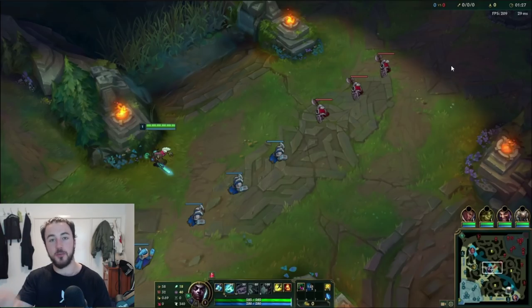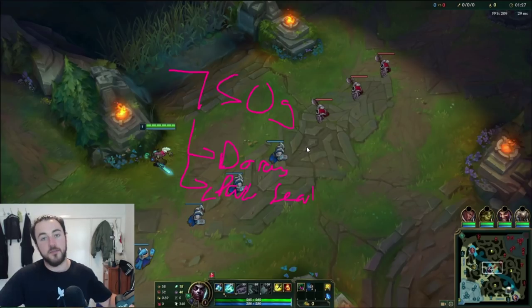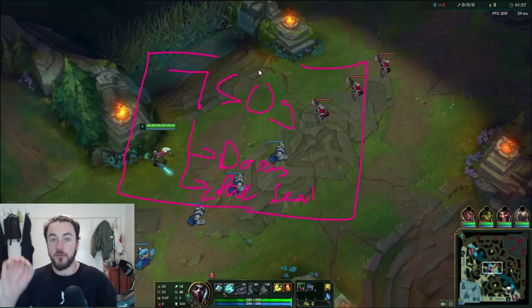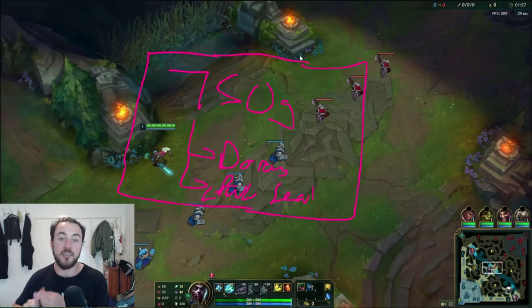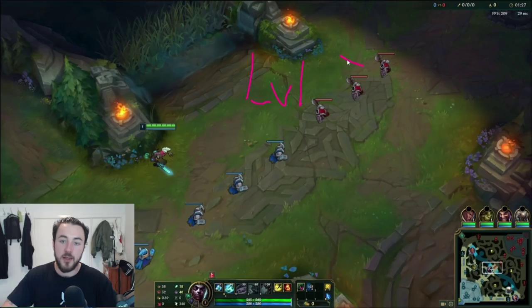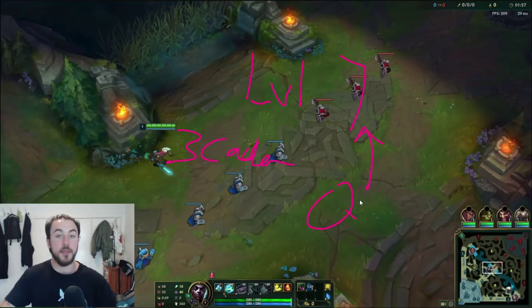For those of you who haven't watched my videos before, the term 'mini game' is something I use to explain an objective within your early laning phase. The mini game we're going to play today with Ekko is that you want to get to 750 gold — which is for a Doran's, a D-ring, and a Dark Seal. This is a very specific strategy with Ekko: if you go this build path and minimize the early game, you play to get to 750 gold while getting as much CS and XP and the most efficient base possible. If you can do that, you're going to be able to get to level 7.